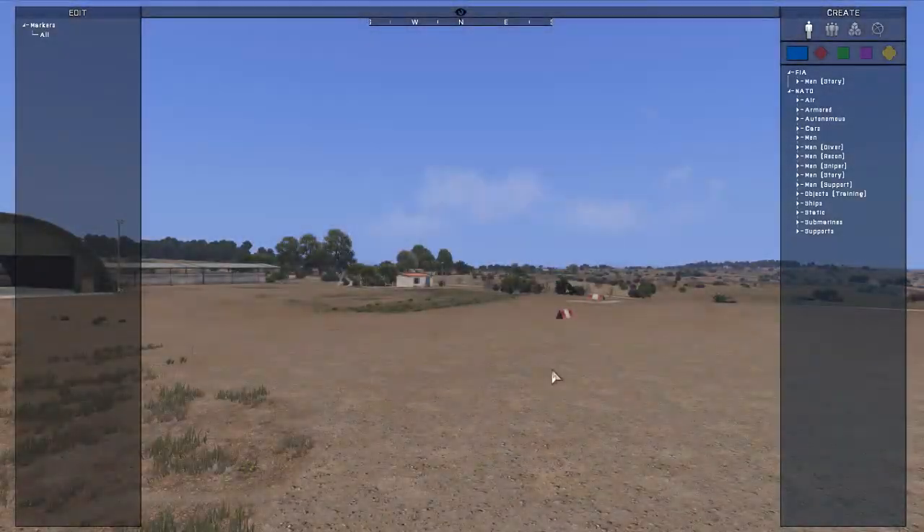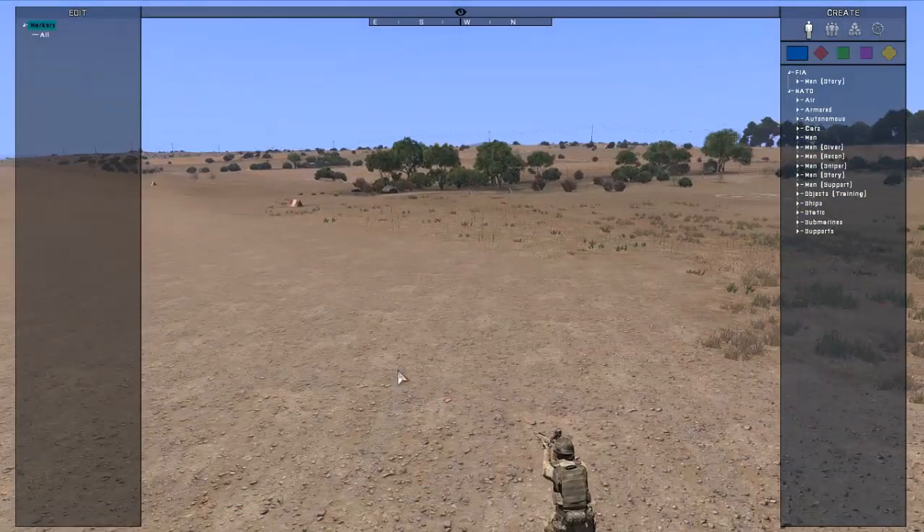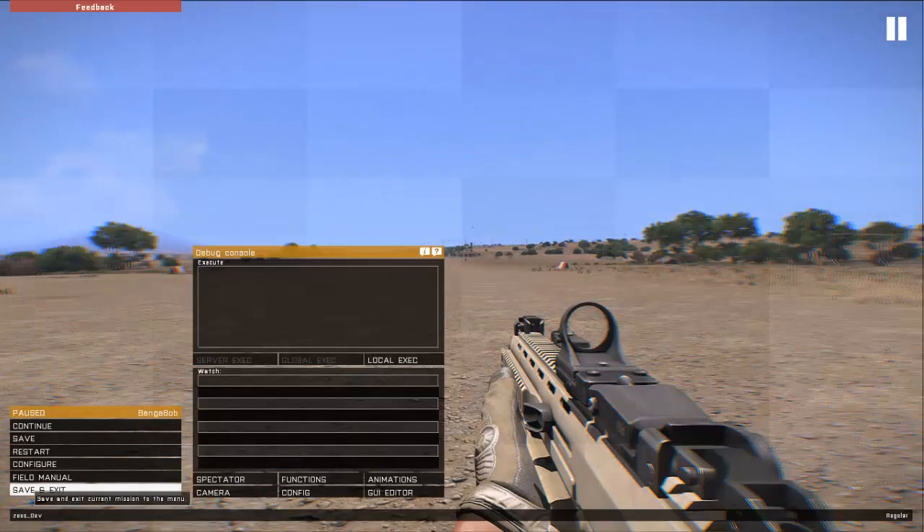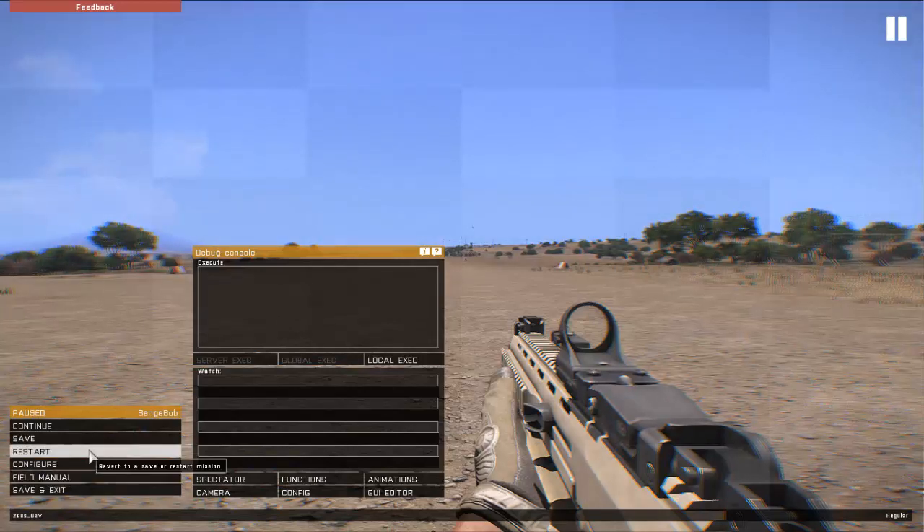Control Z to enter Zeus mode, Control Z again to exit Zeus mode. Simple as that. Thank you for watching, I will see you next time.